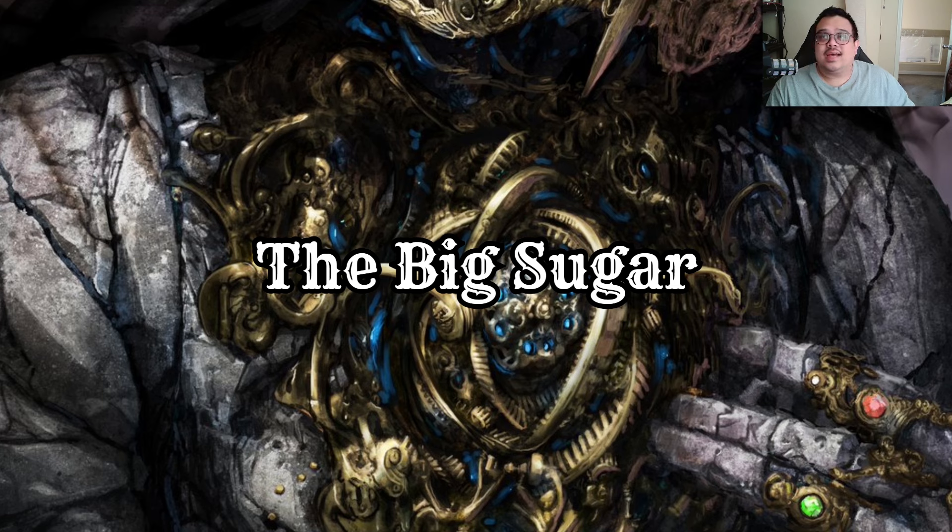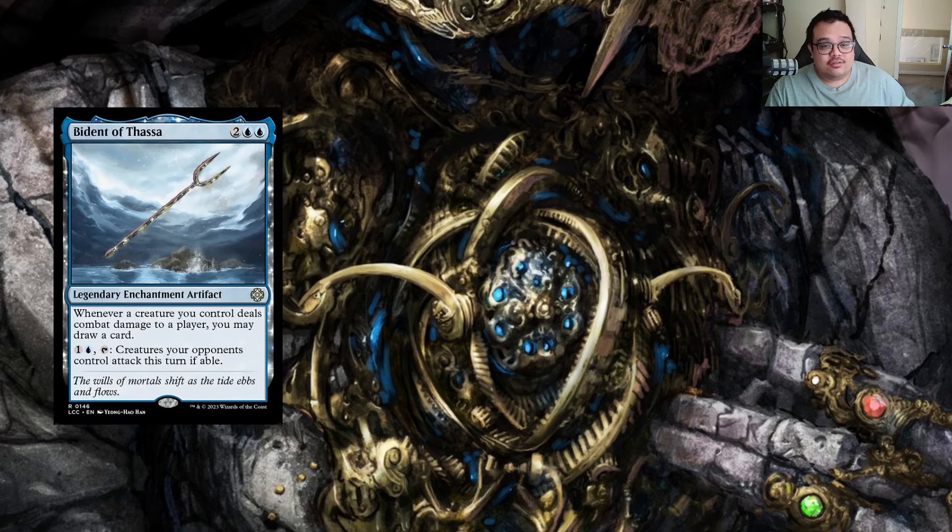Now let's look at our 'big sugar' — cards that help us take advantage of the cards we're getting from opponents. This whole slide is cards that help us draw more cards, since we have a bunch of unblockable creatures. Bident of Thassa is probably one of my favorites because it has the ability to make an opponent attack with their creatures. Sometimes opponents hold back creatures with really cool effects like Azusa, and Bident of Thassa will make them do it. It doesn't work against mana dorks though.